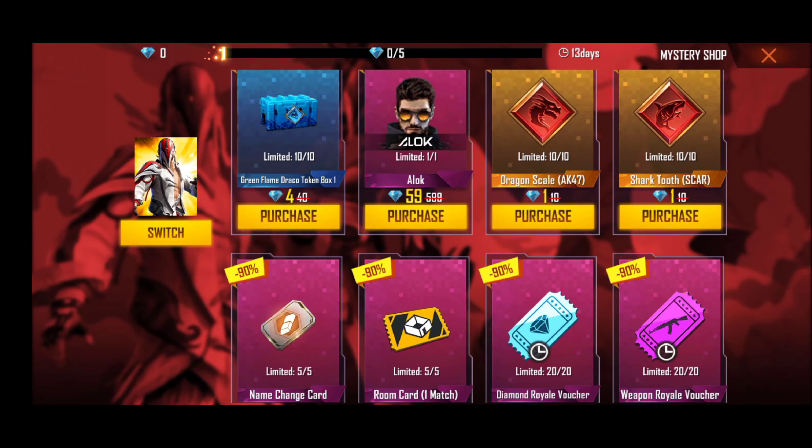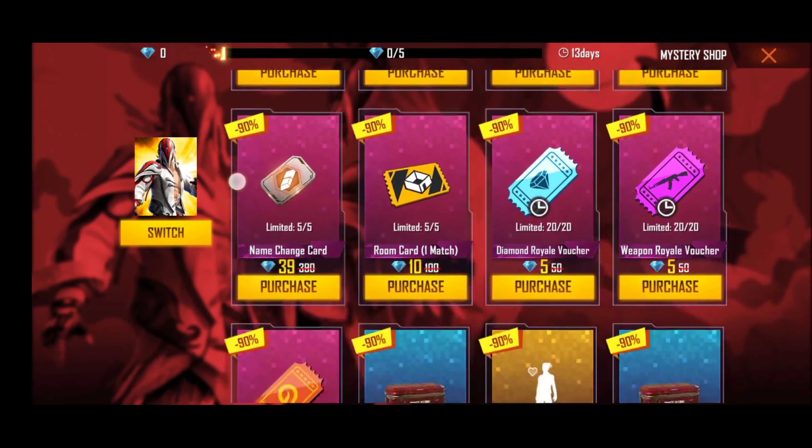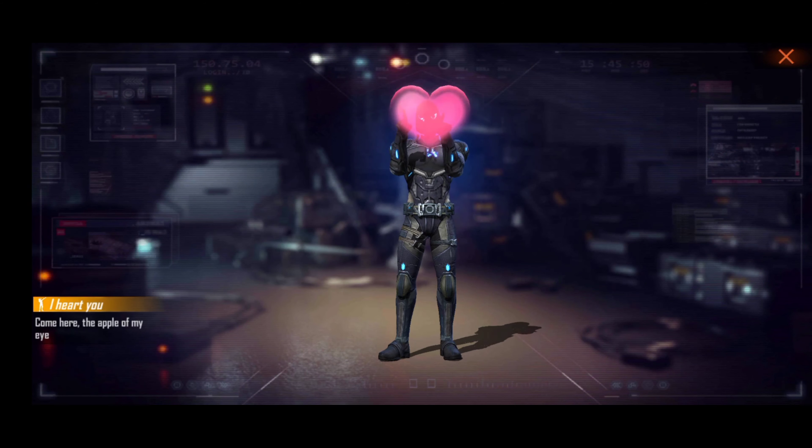Here we have a room card, name change card, diamond weapon rail, incubator, and heart emote.